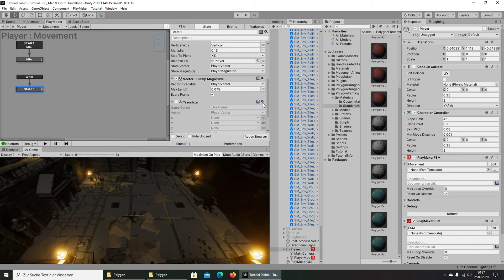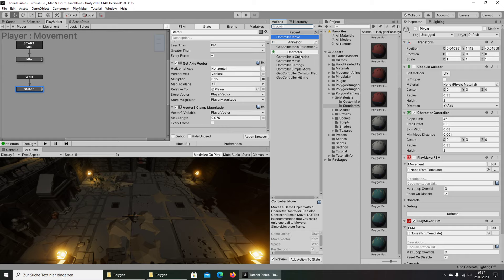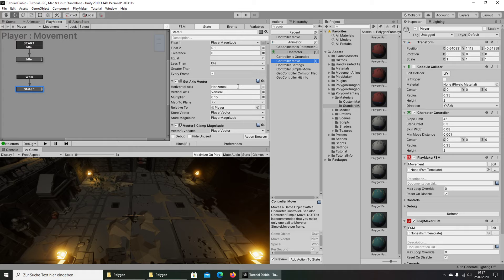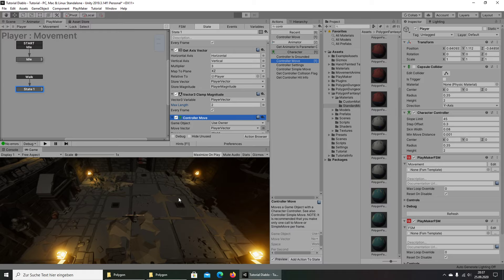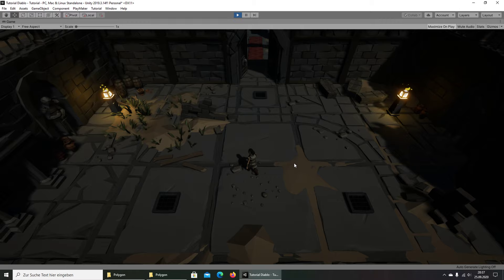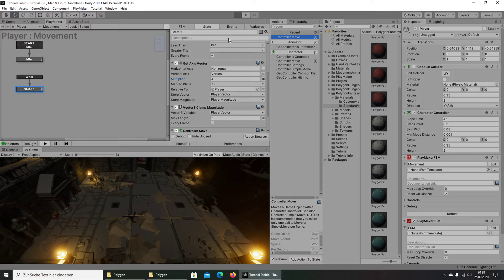In the movement state, we can remove the Translate action. We're looking for the Controller Move action. We set the player vector — we give it values of 3 and 2 — and let's see. You can see the character is walking, but it's a little bit slow, so we can adjust those values.